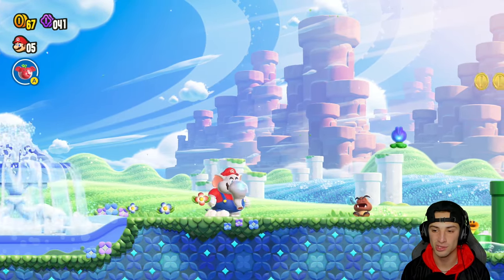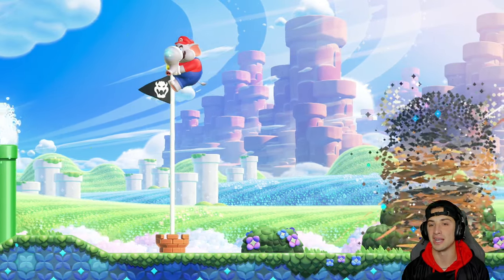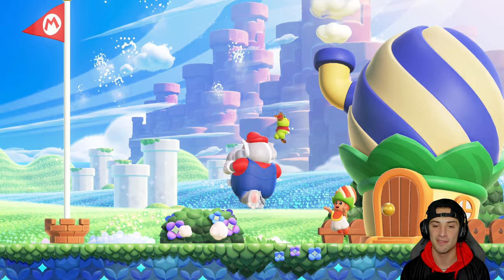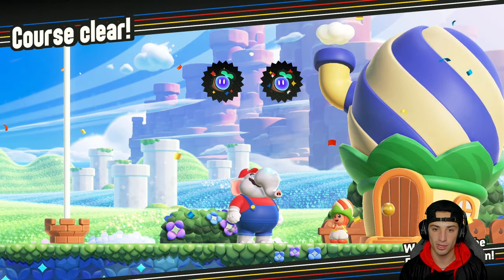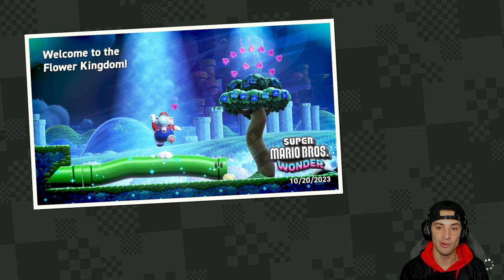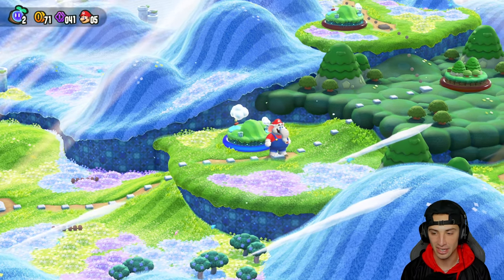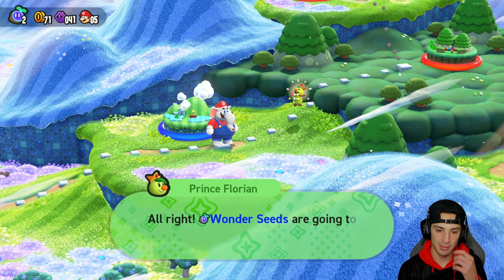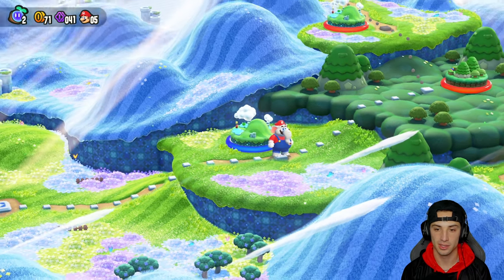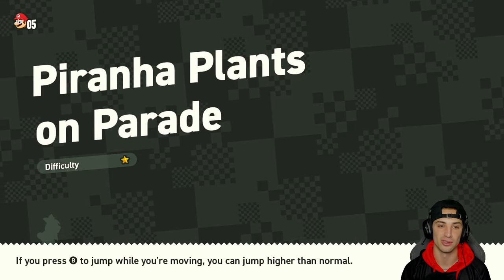Here's our first showcase of the Wonder Flower. I think every level has one, and when you grab it the game just goes crazy. In this instance the pipes start hopping up and down and the weather changes — pretty funny. You have to beat every level's Wonder Flower to collect a Wonder Seed. We grab the top of the flagpole — that's part of 100%ing the game. We get a Wonder Seed for beating the level. World 1 first level is done!